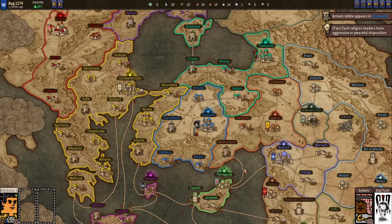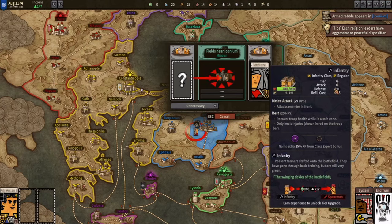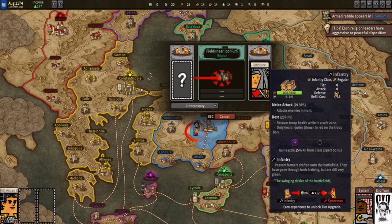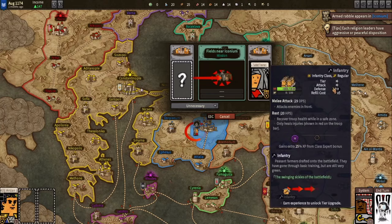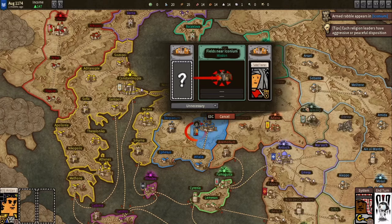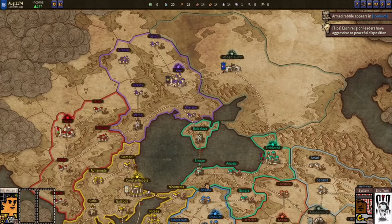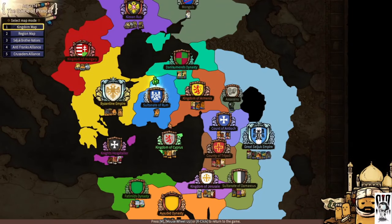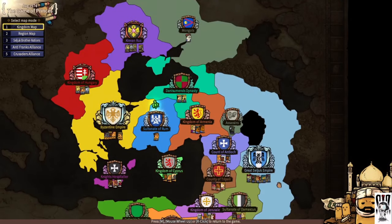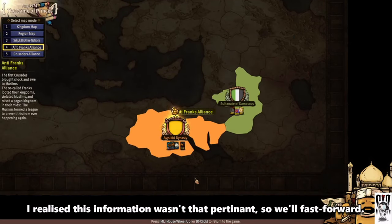So you start off this way. The first thing you need to do is get rid of this rabble right here — they have two infantry, one not even at full health. I failed my first attempt at attacking them with two units, so don't underestimate them. Save your game before you do. This is the political situation — you have all the kingdoms here. The Kyiv Rus and Kingdom of Hungary will be at each other's throats. Down here we have the Crusaders, the Christians, the Anti-Frank Alliance, the Seljuk Brother Nations.